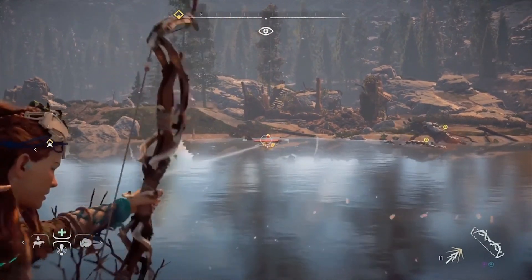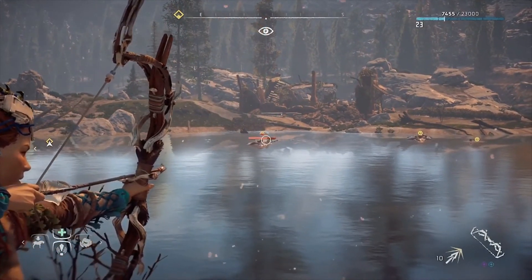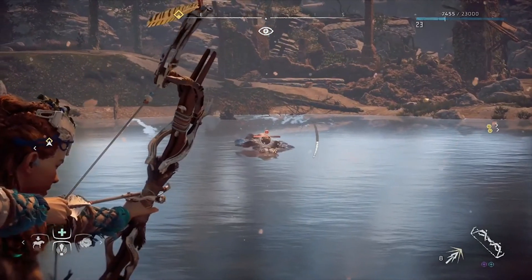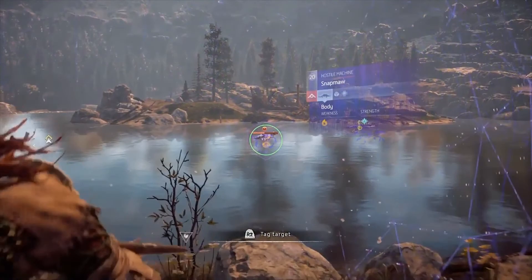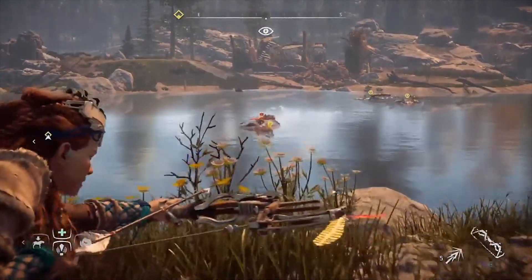They have a few weak spots: they have two little freeze canisters on their head, and they have a little belly thing below their throat which actually explodes if you kill it, and it freezes them. It's really hard to hit, especially when they're in the water, but if you can hit it, it pays off — which I do, in the end here, hit it on one of the SnapMaws.